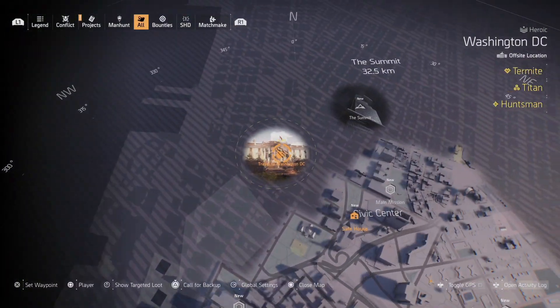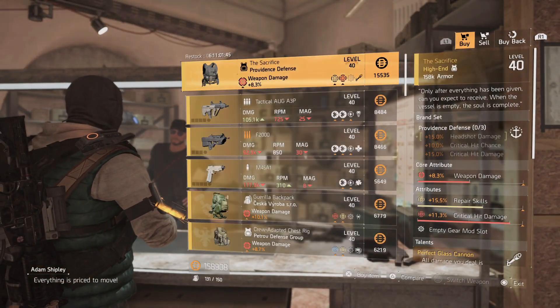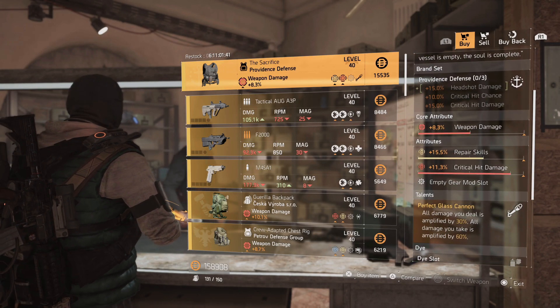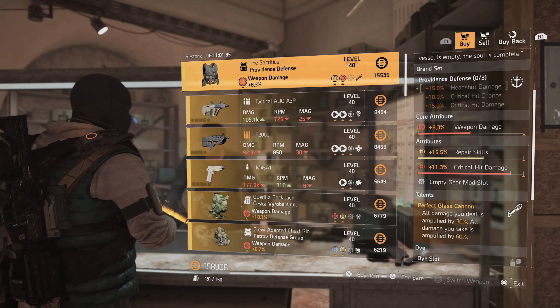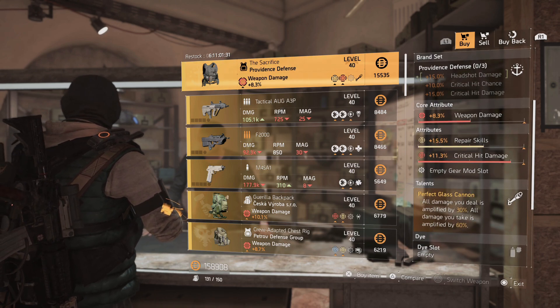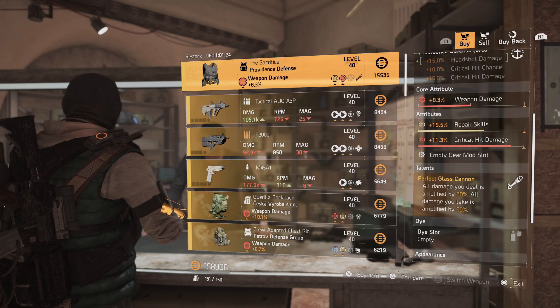The next items are in DC at the base of operations. Head to the vendor at the very front. He has the Sacrifice, which comes with Perfect Glass Cannon. It has weapon damage, repair skills, and critical damage. You can reroll repair skills for headshot damage or critical hit chance, then optimize the weapon damage. This talent amplifies all damage you deal by 30%, but all damage you take is amplified by 60%.